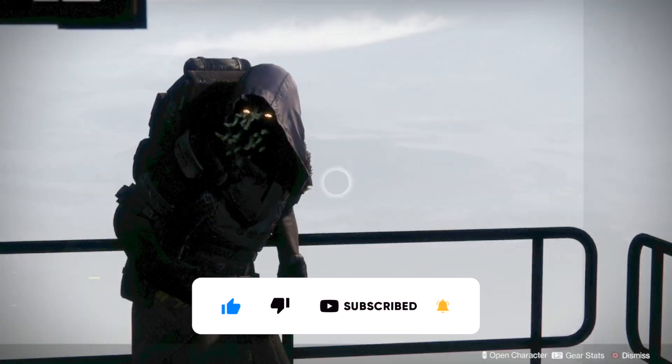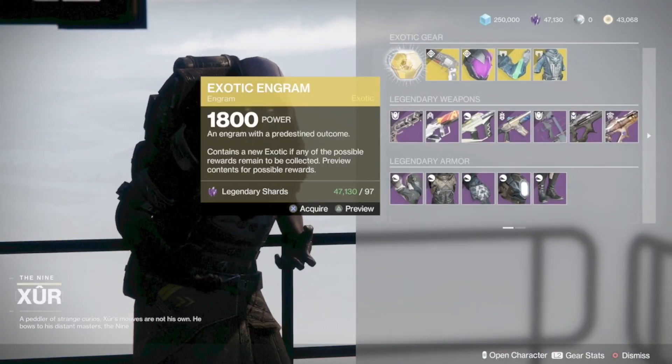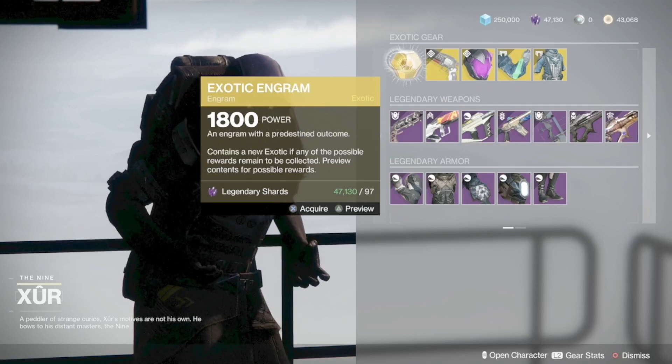As for what he is selling this weekend: the exotic engram that gives you an exotic that you have not yet earned. This doesn't work for legend or master lost sectors.